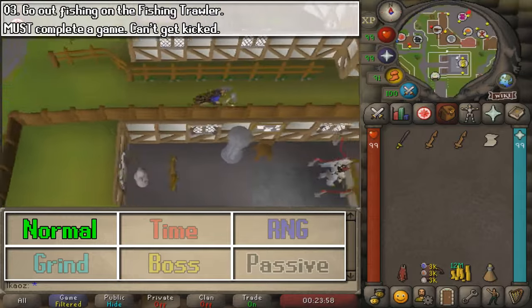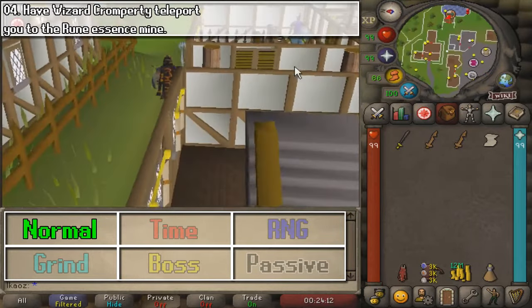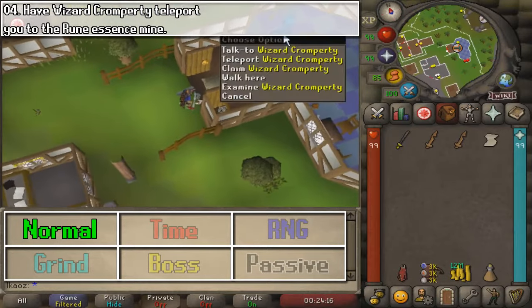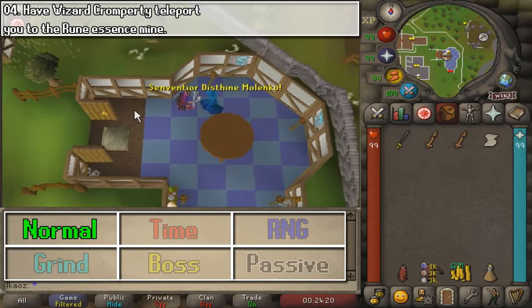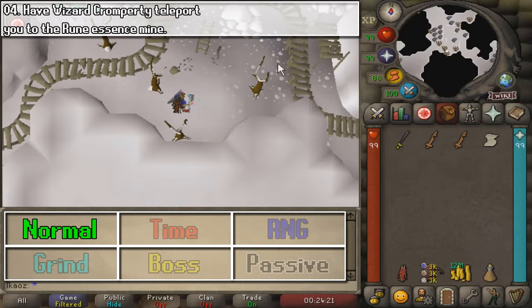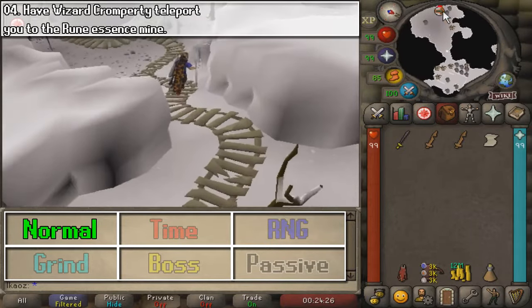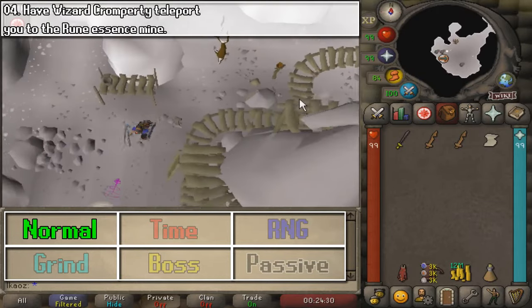As you can see, I just grabbed a stamina potion, because after playing leagues for two months you kind of forget that your run energy depletes. It was really weird coming back to the main game after no-lifing leagues for two months. For task number four, you want this wizard to teleport you to the Essence Mine, and for this you need Rune Mysteries.